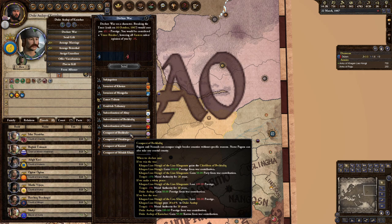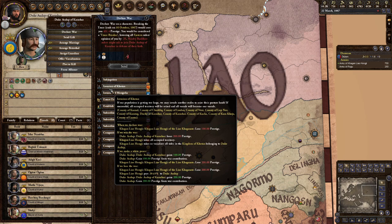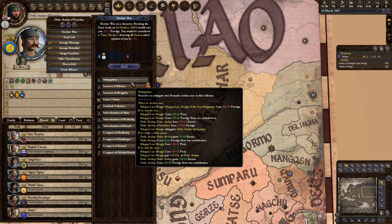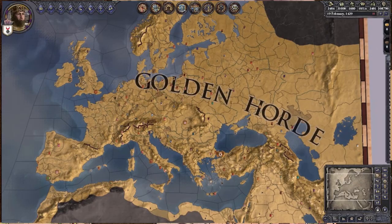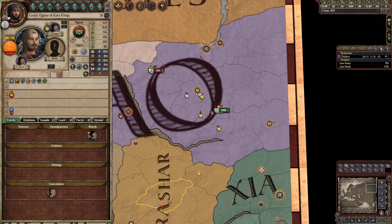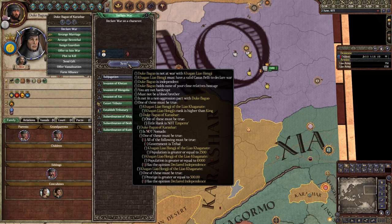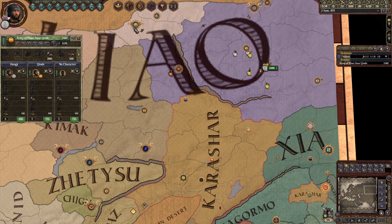Nomads use an entirely different set of war declaration methods from other realms. Conquests let you take one county from a neighbor; subordinations let you force a duchy to become your vassal; invasions let you take an entire kingdom for yourself plus any territory you were occupying inside the same ruler's realm but outside the target kingdom; and subjugation is a once-per-lifetime war that lets you vassalize an entire realm regardless of its size. These are just as absolutely overpowered as they sound, but the tradeoff is that the more powerful options require a certain population size. Subordinations require your current population to be over half of its potential maximum, and at least 5,000 if the target is a tribal ruler, or 15,000 if he's not nomadic or tribal. Invasions require at least 30,000 population and your current population needs to be 75% of its max.